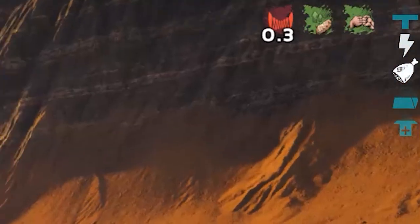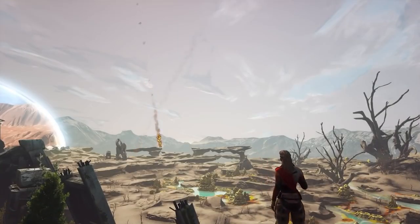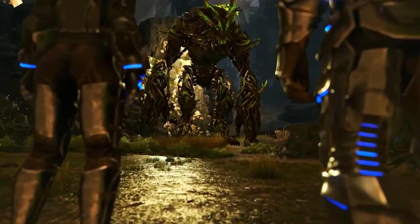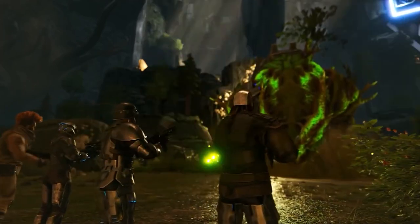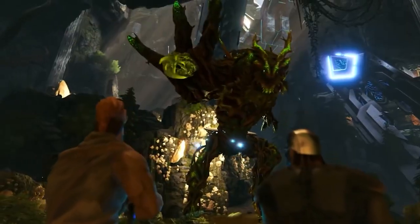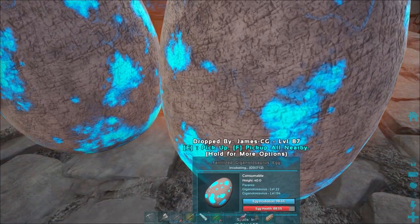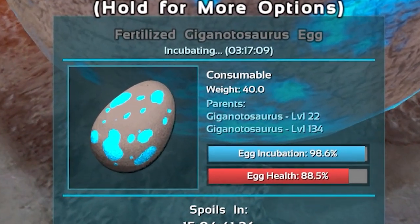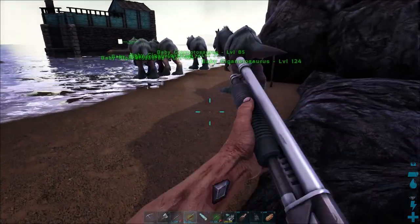The damage a Rex can do is dwarfed by what a Giga can do. On Extinction it's a great creature to use to defend the orbital supply drops and will be needed to defeat the Titans. A great way to utilize the creatures before hitting level 96 and the point you're able to craft a saddle is to breed them for XP farming. Depending on how long your server hatch times are set to, as a Giga has one of the longest hatch times and requires the most time and effort to perfect out of all Ark's creatures, it may be viable to farm them.